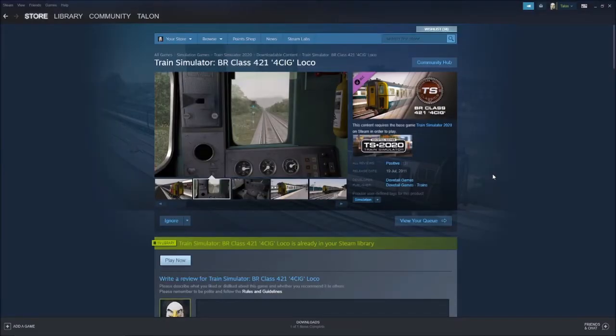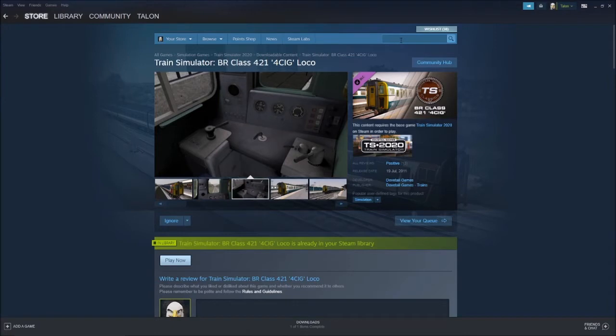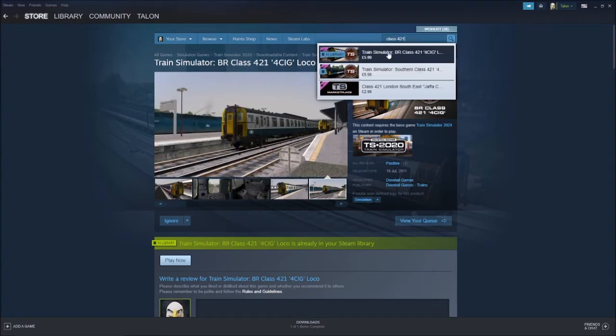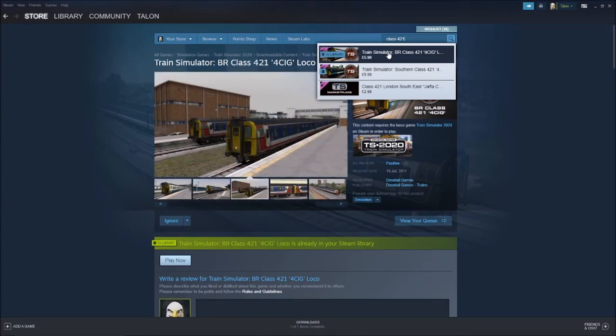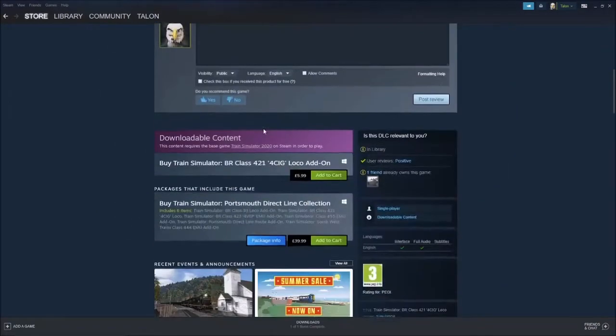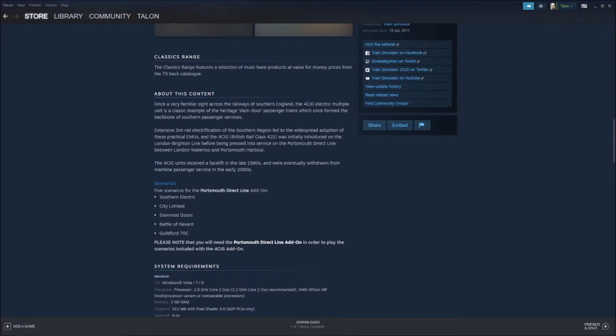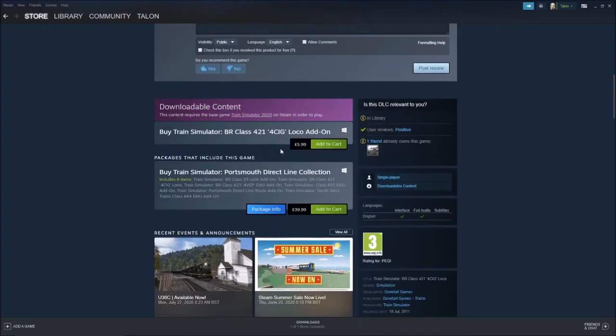There are two 421s available as DLCs, and it's important not to get the two confused. If you type in Class 421, you'll see there's the BR Class 421 4SIG — the one I'm showing now — and there's also a Southern one. What this will not give you is the Southern Class 421, but it will give you the top one. It will not show in your library that you own it, but it will activate it from within the game. You will get absolutely all of it apart from the scenarios for the Class 421, which effectively saves you 6 pounds.